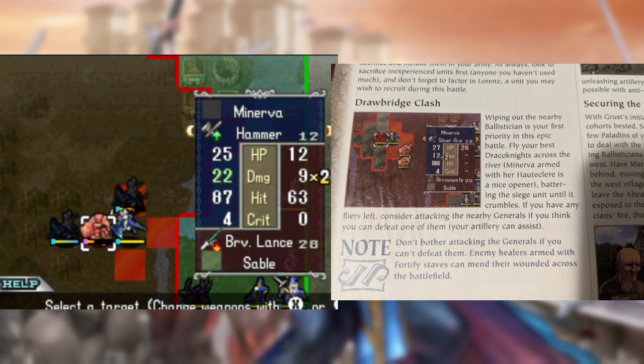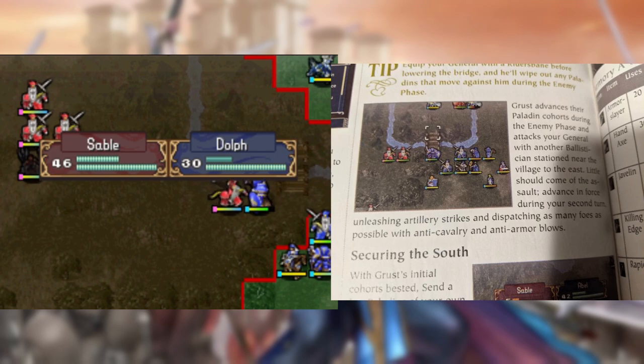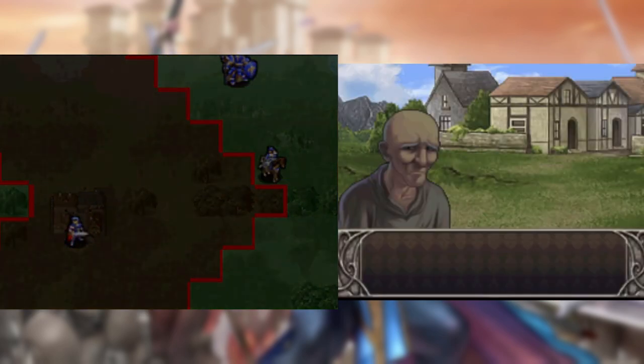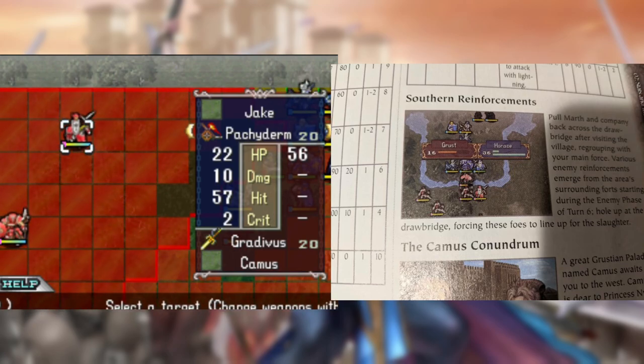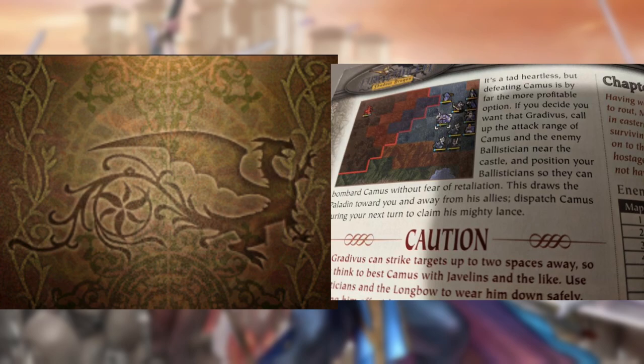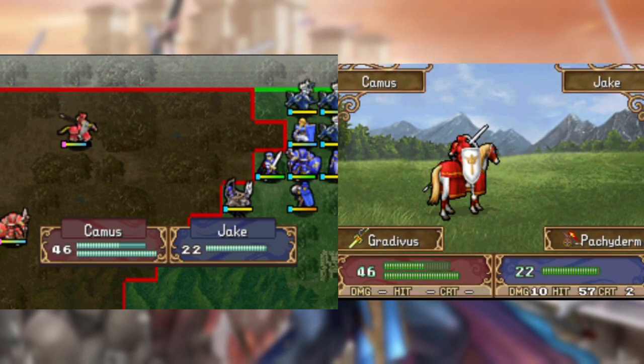On turn one, the Ballista Boys and the Flyers take out the enemies across the bridge while Dolph enemy phases the Cavs. Once that's done, Marth is easily able to grab the hammer, which Lena uses to fix up all of my fighters, and while Wolf blocks the bridge, we're forced to confront Camas. The guide suggests using the Ballista to take him out, but he's far too powerful on Hard 5 to be taken out that easily, so I have somebody help them out.